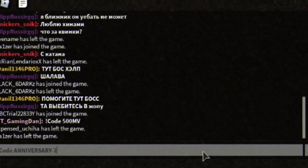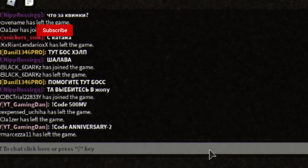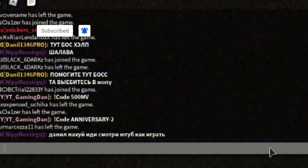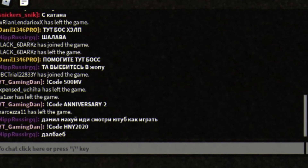After that guys, you have got anniversary-2, which will give you guys 2 million — 2 million in-game currency — which is a very, very overpowered code. We also have HMY2020, type it in exactly like this.